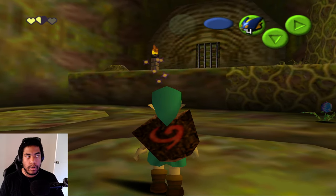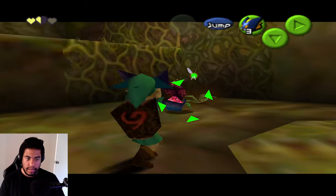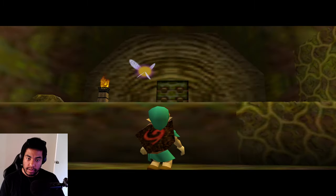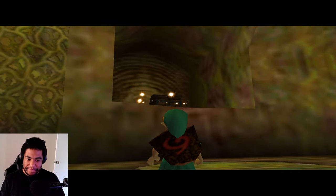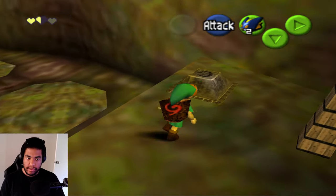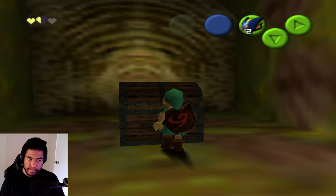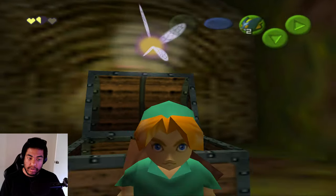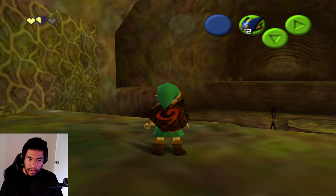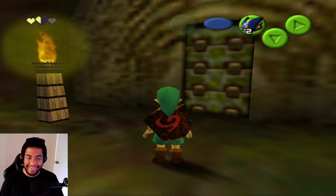I realize I can't defeat certain enemies and I can't open that chest either. Oh wait — it actually does work! We got nuts from it. I need a torch to light the flame for a hidden chest but I don't have sticks. We found the dungeon map for Dodongo's Cavern, meaning it's the regular version, not Master Quest. Without sticks there's nothing I can do — I have to come back.